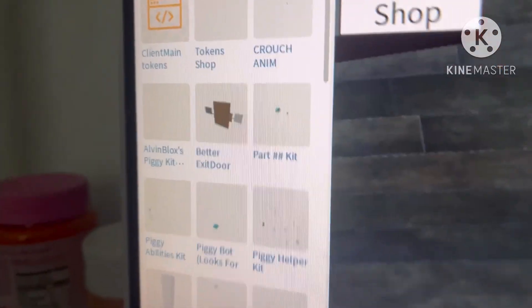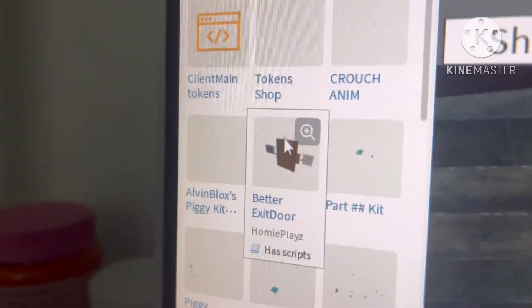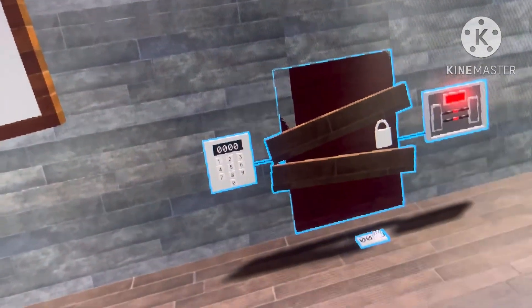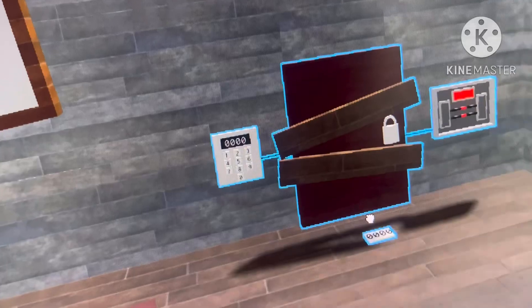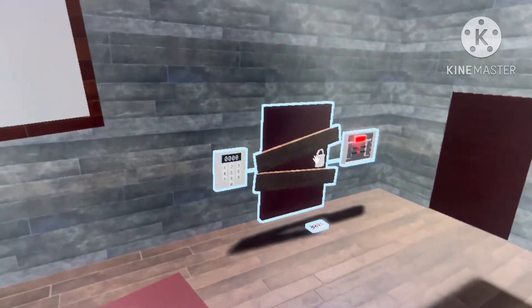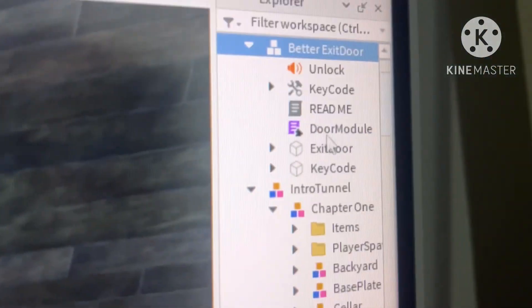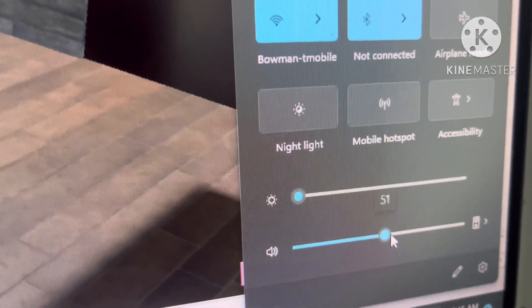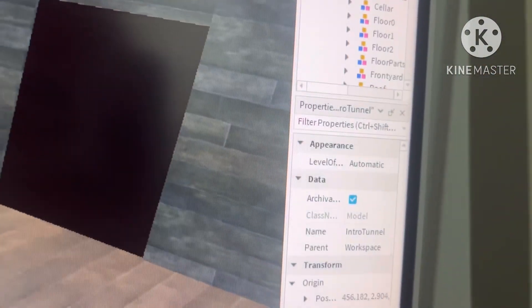Next we're going to get the door kit, which is called Bear Exit Door, and it's also going to be linked in the description by Homie Place. Let's place it here and you'll see the door is now inside. We're going to open the exit door model and see all its contents. There's the unlock sound effect which plays when you open the door.